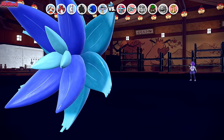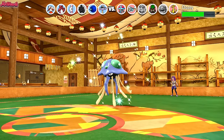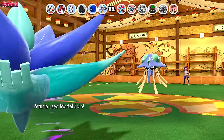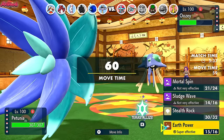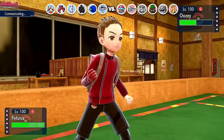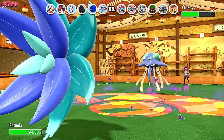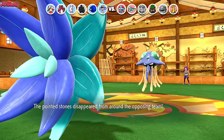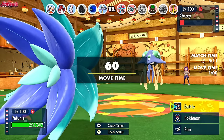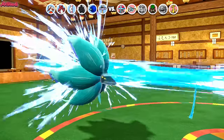Glimora comes in with Focus Sash intact, getting caught in Sticky Webs. We don't need to outspeed — we just need to live a hit with the Focus Sash. We go for Mortal Spin, which does affect Tera Fairy Gholdengo. They withdraw Gholdengo and go into Uzi the Tentacruel. Tentacruel is fine — they go for Rapid Spin, we go for Mortal Spin which gets rid of the Sticky Webs. Now we go for Earth Power because all Tentacruel will do is Rapid Spin, get a Speed Boost, and then outspeed everything on my team. Earth Power comes through but doesn't KO the Tentacruel. They go for Hydro Pump which connects and takes out Glimora. Stealth Rocks are also gone unfortunately.